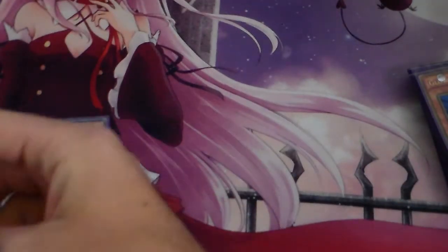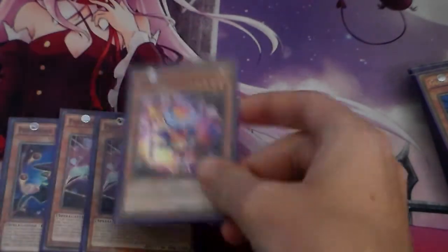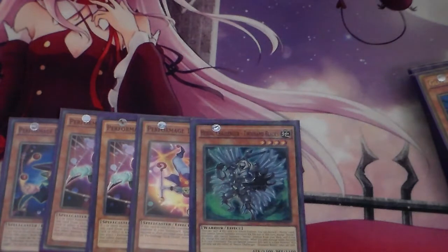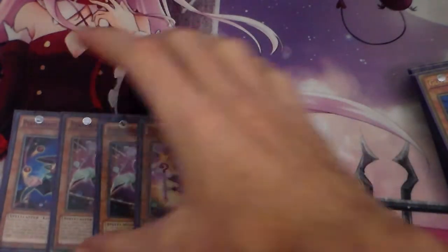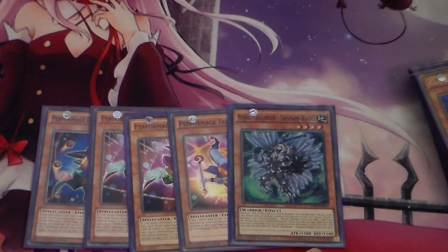Then we're running the Performage Engine — the Damage Juggler, the 2 Hat Tricksters — and with that, the Clown Blade Engine: the Trick Clown and the Thousand Blades.